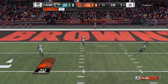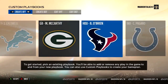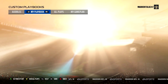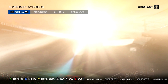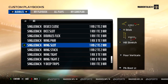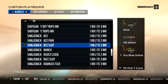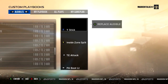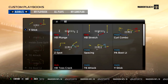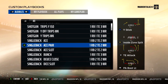Now I'm going to show you how to add this play to your custom playbook. If you don't want to run the Miami playbook, no problem. When looking to add it in your custom playbook, it is called Single Back Ace Pair. Find formation Single Back Ace Pair, add Half Back Stretch and then Play Action Boot. Thanks for watching — like, comment, subscribe for more videos, and I hope this helps you out.